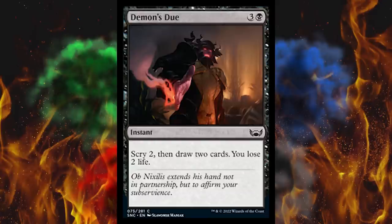Next up, Demon's Due — it's a four-cost black instant: Scry two, then draw two cards, you lose two life. Or as I like to call it, Read the Bones. It is word for word the same — it's just one more mana than Read the Bones. Honestly looking at it, this probably should cost four.